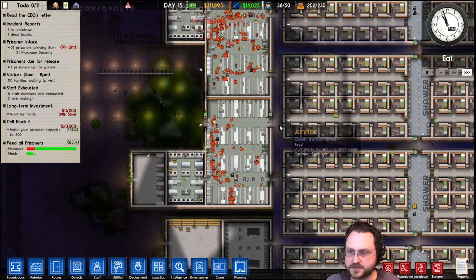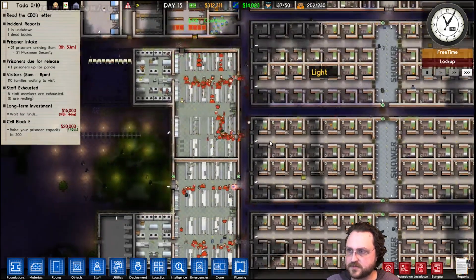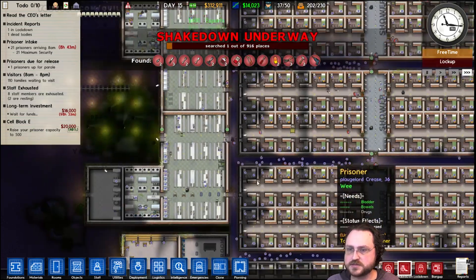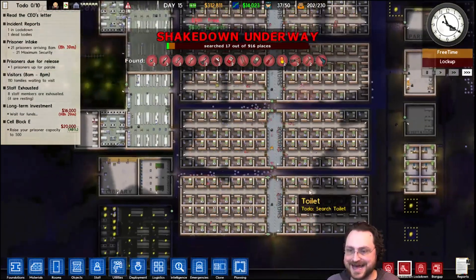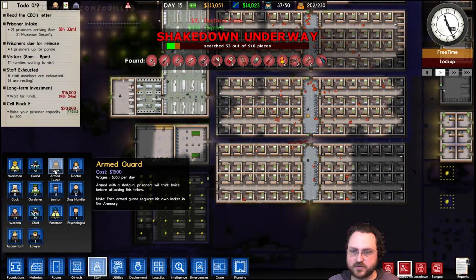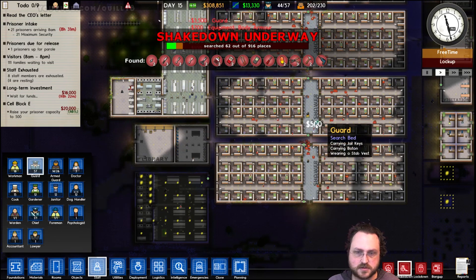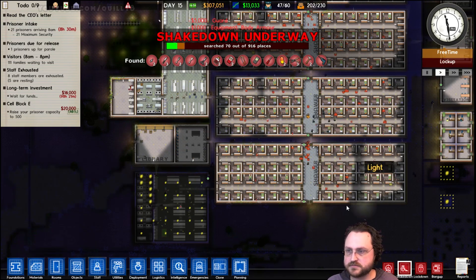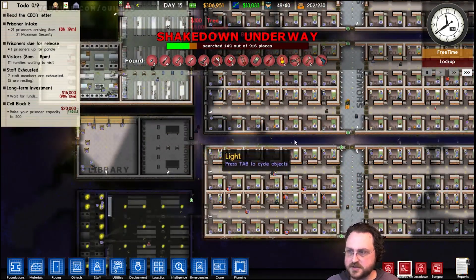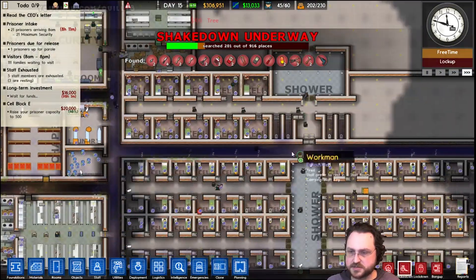Anything to avoid some bottlenecks is good. All right — free time, lockups. Actually, this seems like a good time to shake down. Got some new people, we've got a lot of places to check. I'm very tempted to get a few extra guards, and I think in fact that would be an excellent idea. We're making great money — let's go up to like 60 guards. Keep the doors flowing, make the shakedown go a lot faster, and be able to deal with troublemakers as soon as possible.